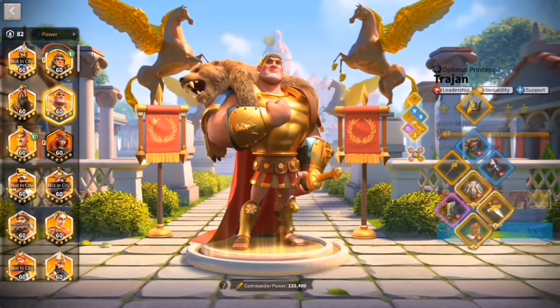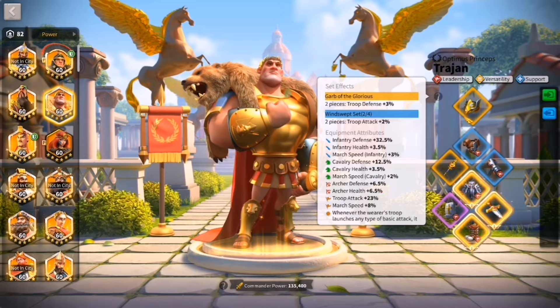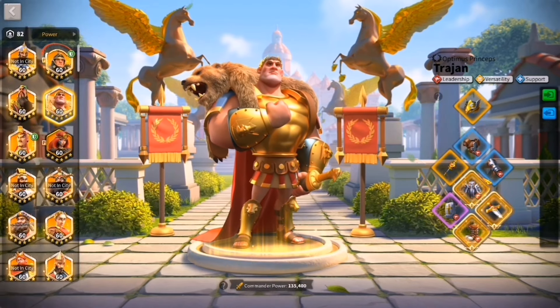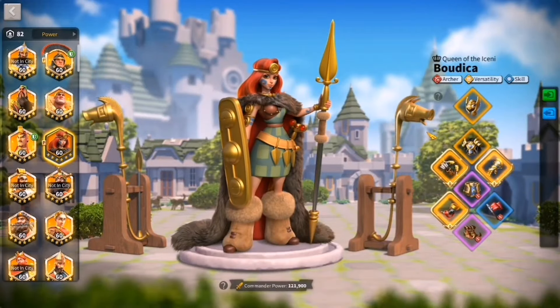Leadership has been in a weird spot, but this is what I have right now. I want to work on getting the four-piece legendary set, which gives some skill damage reduction, more march speed, and some troop health. As for Trajan, I pair him with Mulan, and I'll talk about my march setup in just a second.